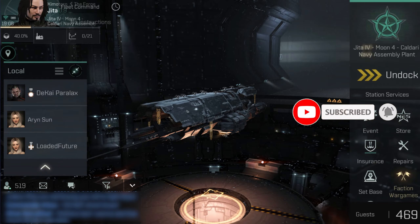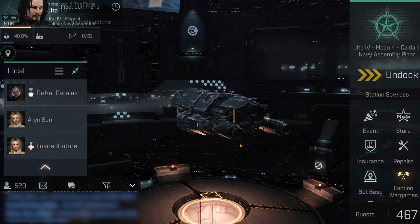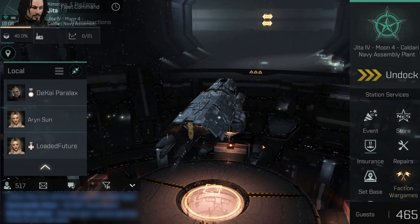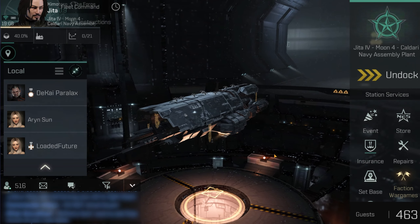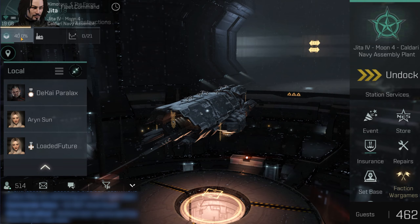Hey all, it's Wolfram here, and I have treated myself to a new Tech 10 battleship - it's the Typhoon 2. So you've seen me do things; the most popular ship I've been using is the Dominix, and I've played a fair bit in the Raven, but I've decided to try the Typhoon 2, something different, see what it's like, and I thought I'd give you my overall impressions.